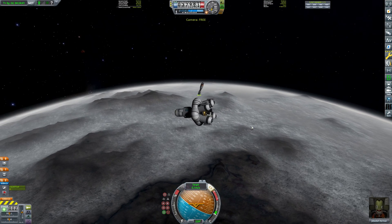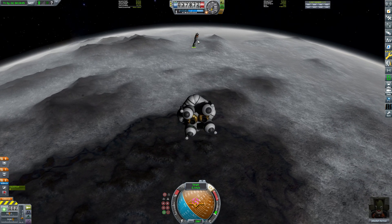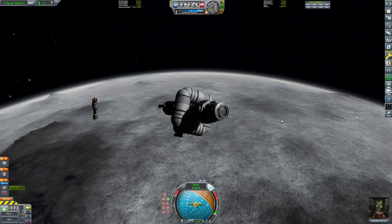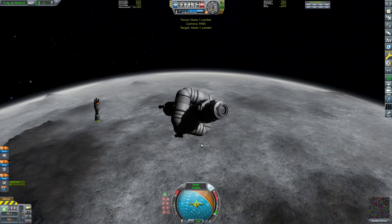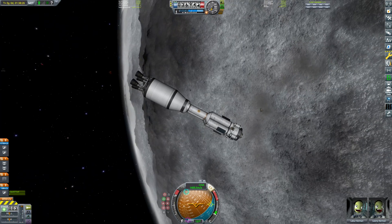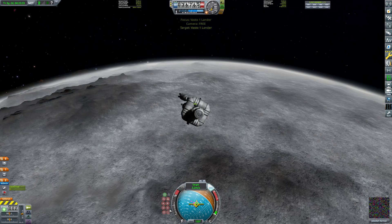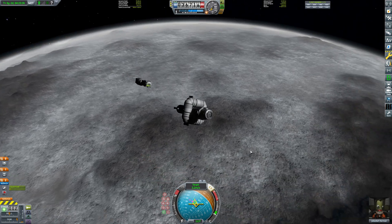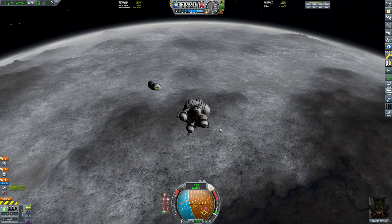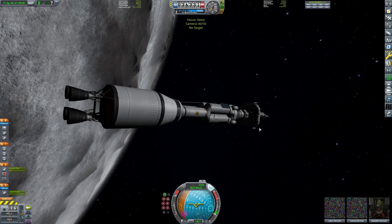I wasn't expecting that to go as smoothly as it did — I still have a fair amount of fuel left on the lander. I've still got the transfer stage and the nuclear engines. I'm going to do that cheat again because I have another kerbal on this craft. I can face towards the target — right there. I'm traveling slow enough to slow myself down with RCS. If we both face each other I'm obviously going to hit it — and boop! That's such an easy way to dock.